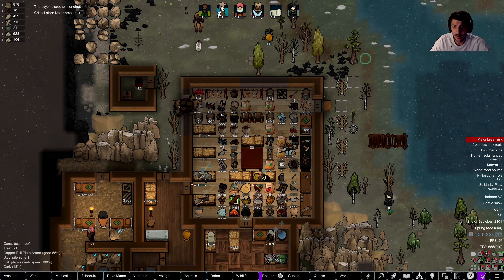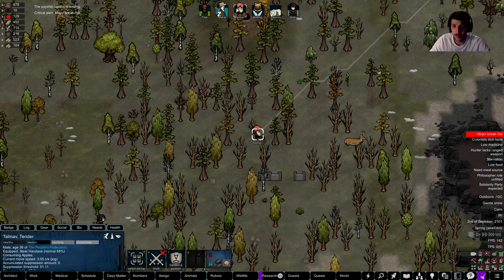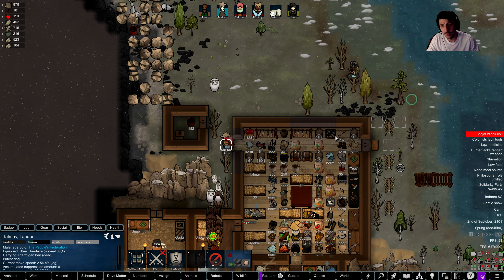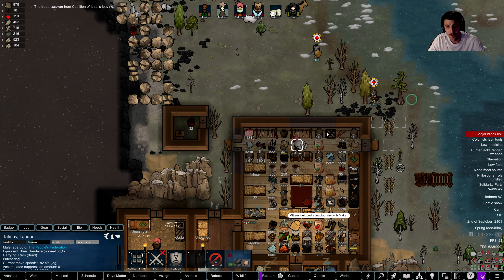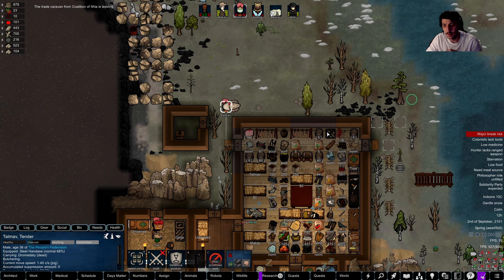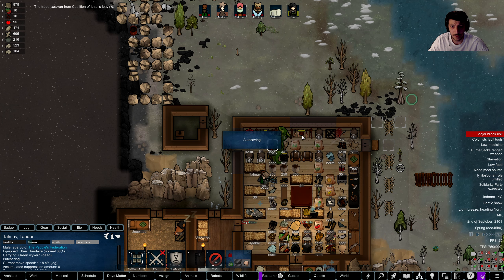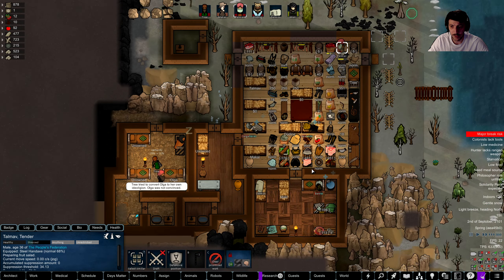Duding, where is Talmav? You need to come over here and butcher — make some food. There we go, we're making some jerky now. Chop that thing up — fantastic.